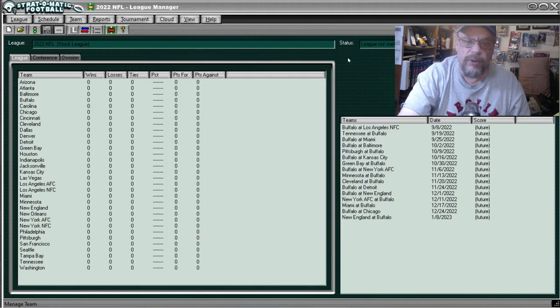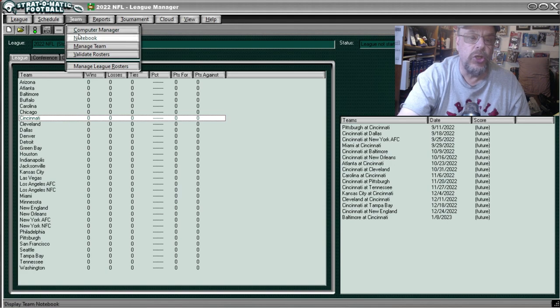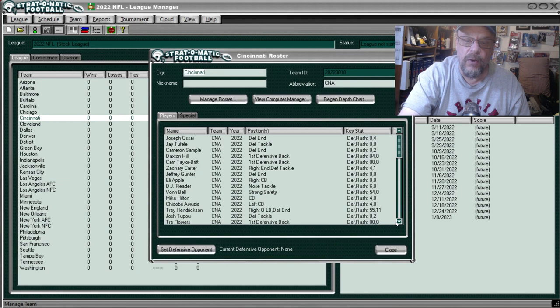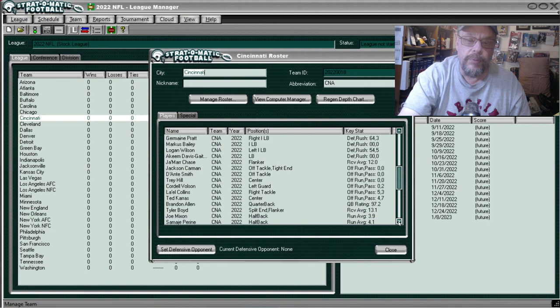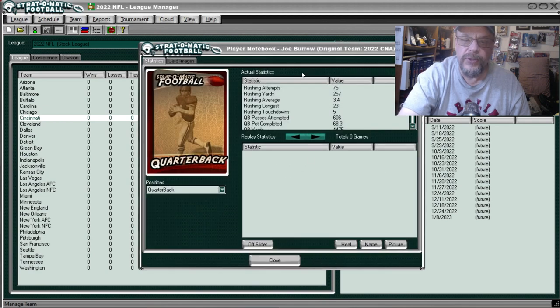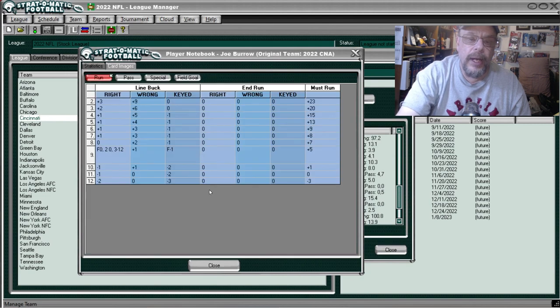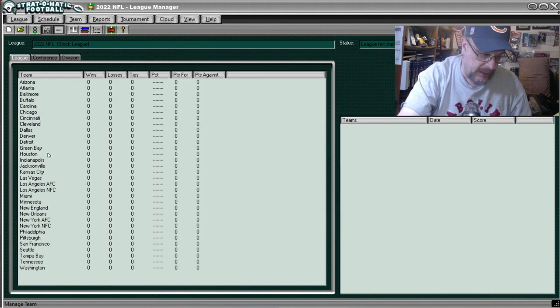Now we've got Joe Burrow — Cincinnati fans probably want to see him. Going to Manage Team — there's Brandon Allen — and there's Joe Burrow. He can't end run and the line buck is modest, but the must-run is pretty good. With younger guys you're probably not going to see a bad must-run on a young quarterback.